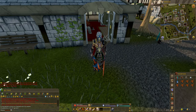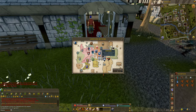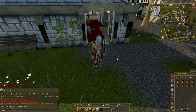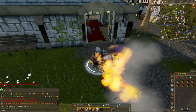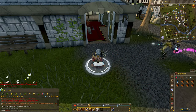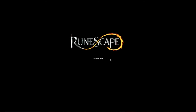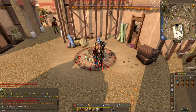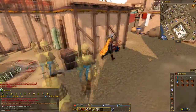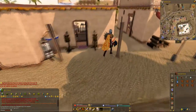Getting there is really simple. Just teleport to your Alcarid lodestone. If you don't have it, use a ring of dueling and take it to the dual arena, then run over. From the lodestone, they are just east toward the Alcarid compound or Alcarid city, up on the hill.